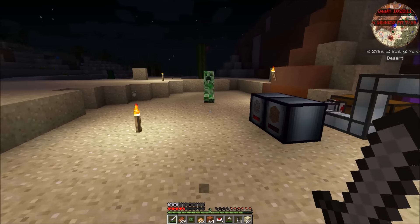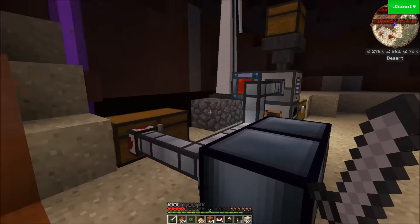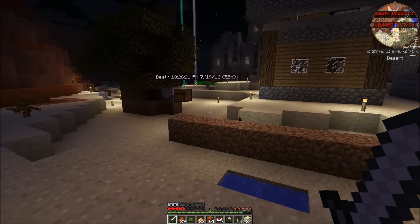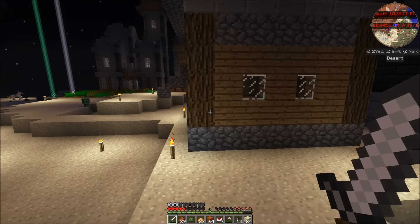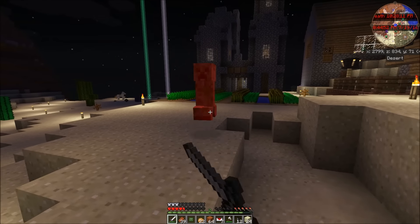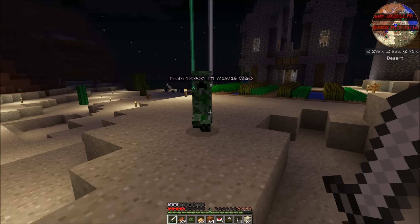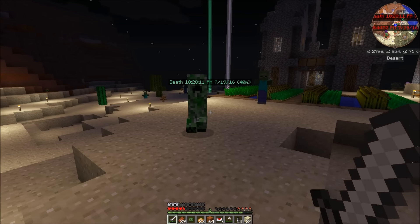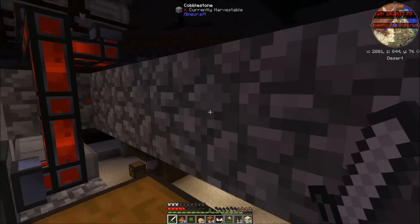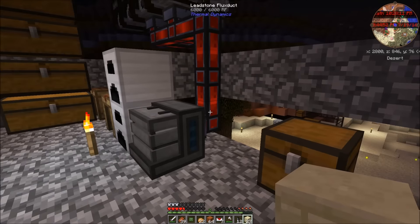This windmill power is definitely going to be my go-to source of power. And hopefully what we can do is get rid of the turtle after a while and just do a quarry of some type — whether it be an ender quarry or another type of quarry — so it can run off of this power that we're generating from this windmill. Because this windmill is amazing. Anyways guys, thanks for watching another episode. I'll see you next time. Bye.